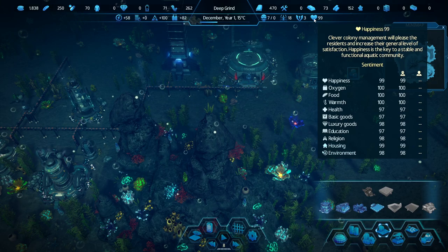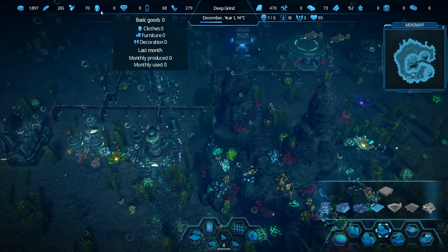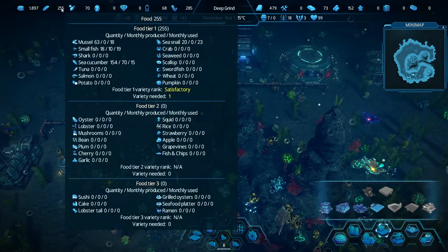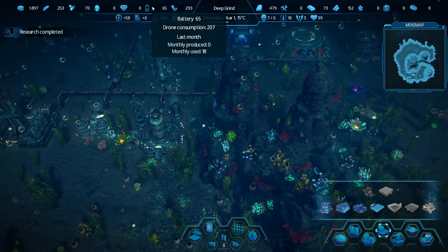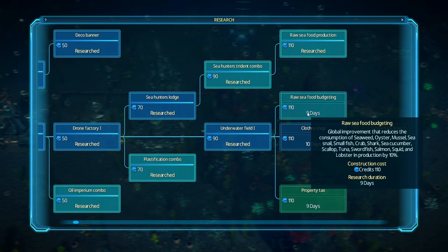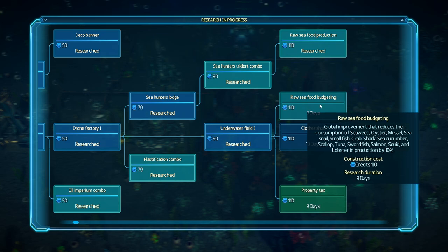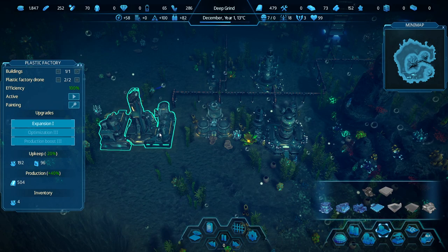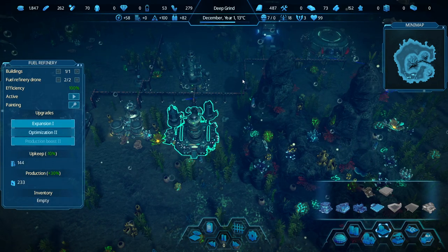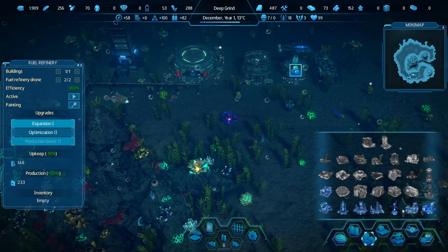Happiness is 99 — that's good. They'll start complaining about things like clothes later on. Food at the moment seems okay. Now we're going to run out of batteries — we have 65 batteries and we're producing none, so we want to do a battery factory pretty soon. Let's do this raw seafood budgeting that will make less things used in making food. Once we get tools, we can do some more upgrades.